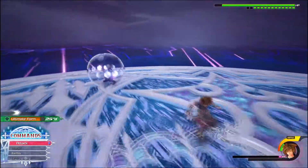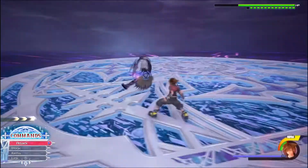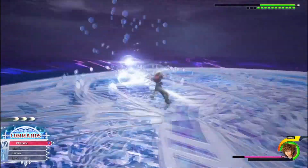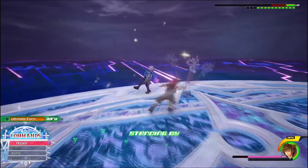Whenever Riku uses his shield, if you attack him, he will counter you. The bad news is the counter cannot be blocked, but the good news is if you can dodge roll away and then come immediately back in for an attack, you can take advantage of a tiny combo opening. The timing can be a bit tricky, but once you've got it down, seeing Riku with the shield up will be like Pavlov's bell for you.